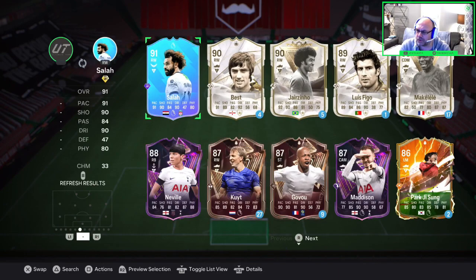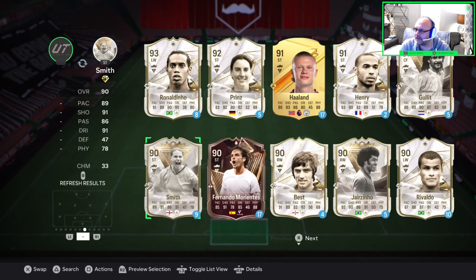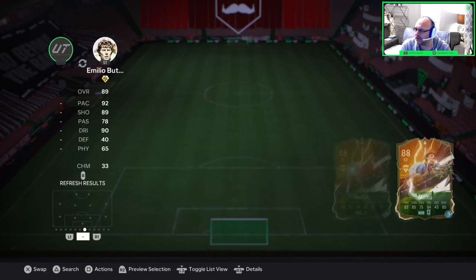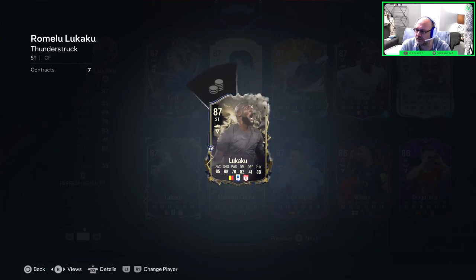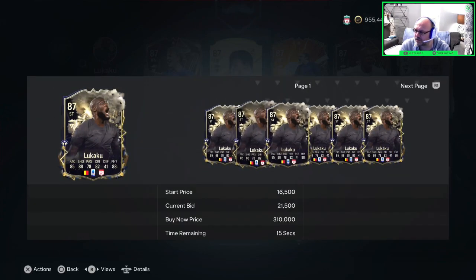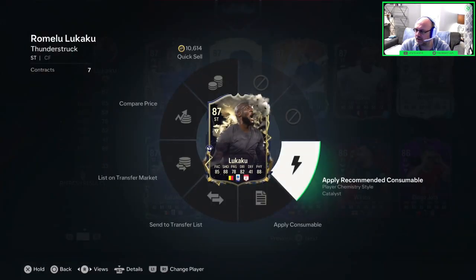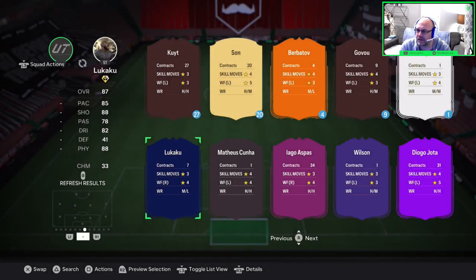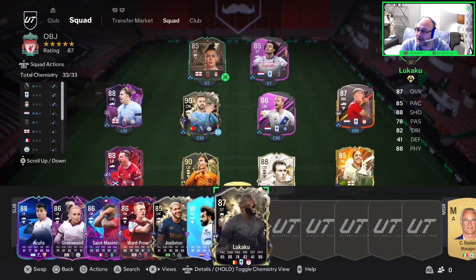I've got Mo, so we'll put Mo in at right mid. And then up front as an attacker we'll go with Katoto — probably use her. But actually the one I want to use the most is this Lukaku. I have a feeling he's going to be pretty good. Just checking his price — he's down at 20-24k so we'll keep him anyway. We'll put a Hunter on him because I think that's what we're going to get the best out of him. We'll stick him on the bench and see if we can use him. That'll be the team we'll use to get Loftus-Cheek done.